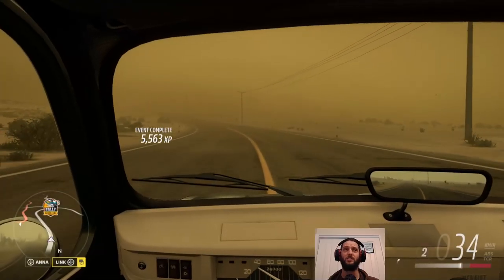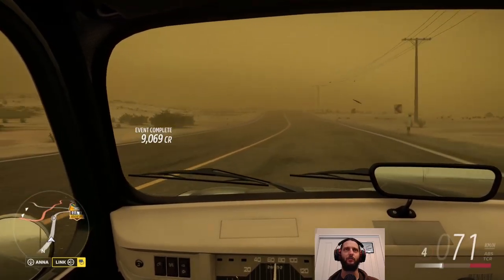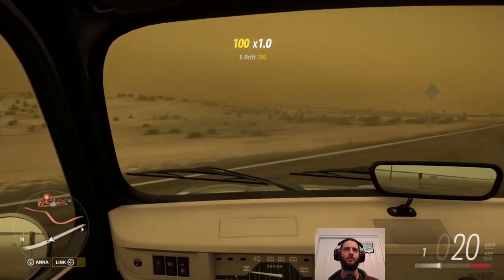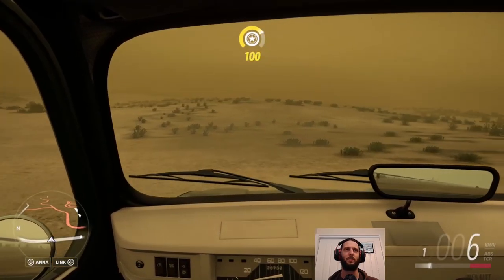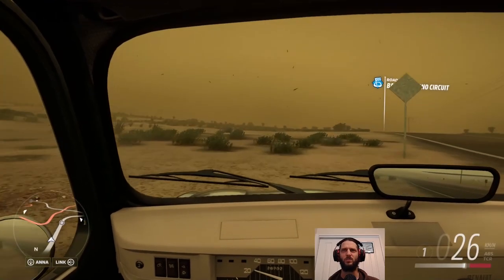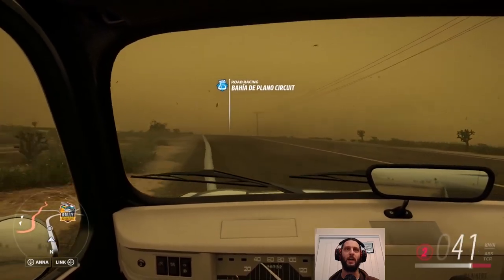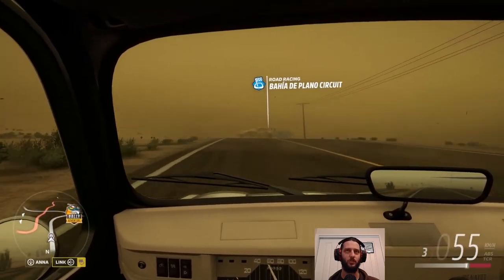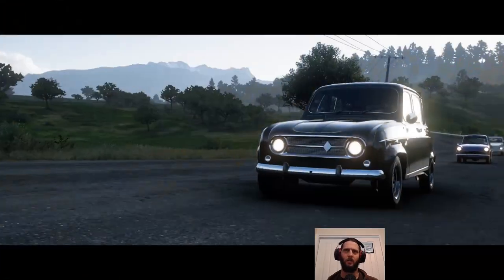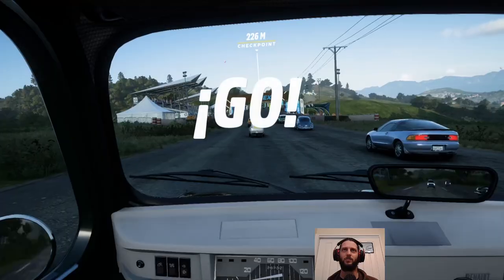We have a dust storm. If you encounter this in your game and don't already have the accolade for it, fast travel up to the satellite dish on top of the mountain and get a picture looking back down — there's an achievement for that called 'Dust in the Lens.' It's a very annoying one because dust storms don't happen as often as you'd think. It's much like thunderstorms in the stormy season.